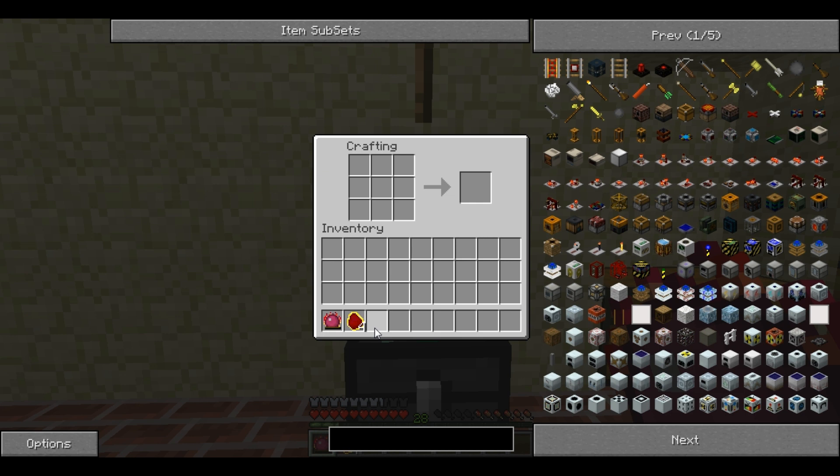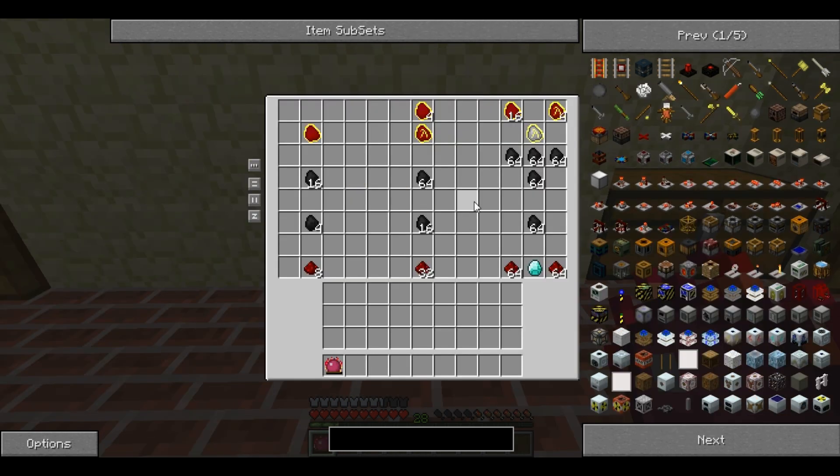Next up is Mobius Fuel, and that is made by combining a Philosopher's Stone and 4 Alchemy Coal. This has an EMC of 2048, making Mobius Fuel equal to 4 Alchemy Coal, 16 Coal, 64 Charcoal, and 32 Redstone.